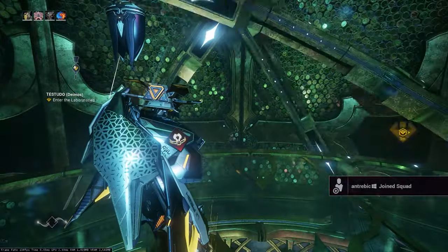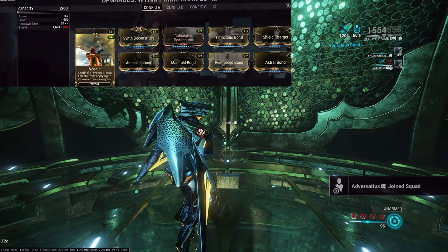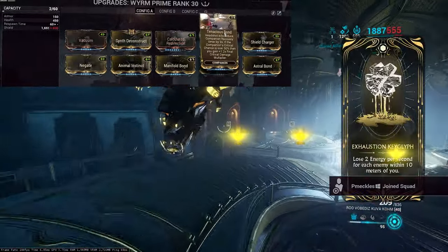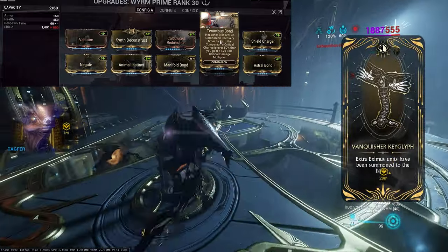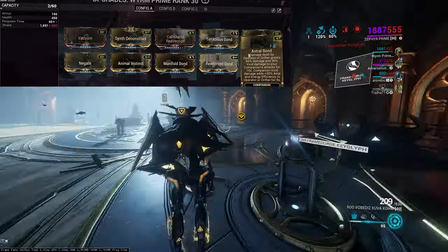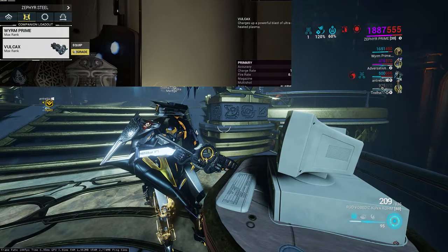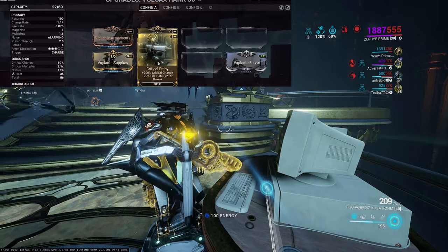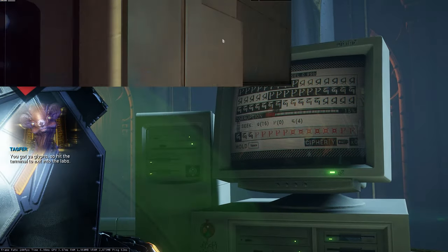The Wyrm Prime I'm using purely for survivability. It has Manifold Bond for cooldowns, Negate — removing status effects every 5 seconds — and Tenacious Bond, giving me Final Crit Damage Multiplier. I also have Astral Bond for Amp Energy Efficiency on my Operator. Because of Tenacious Bond, I'm using the Volcax with Vigilante mods to enhance crits from my Primary Weapon. As long as you have Crit Delay on your Volcax, you'll get your Crit Multiplier from Tenacious Bond.